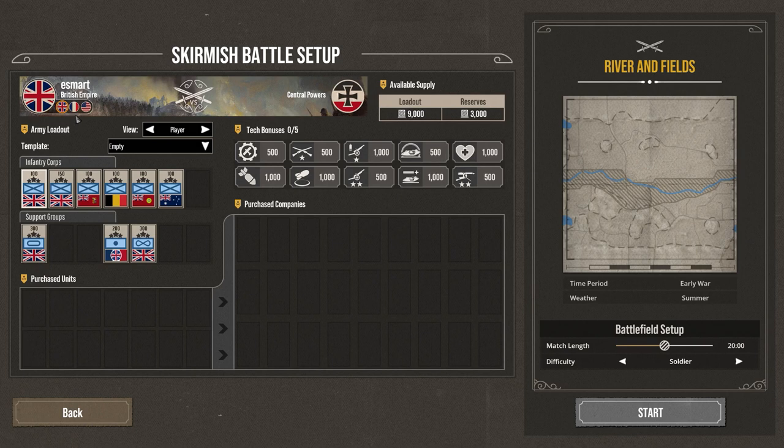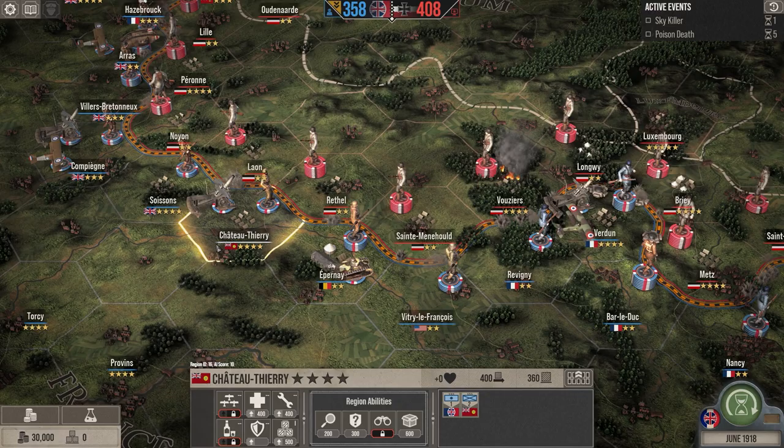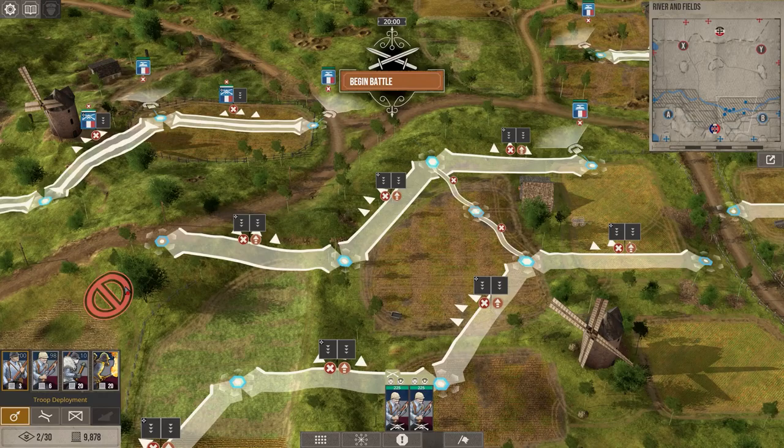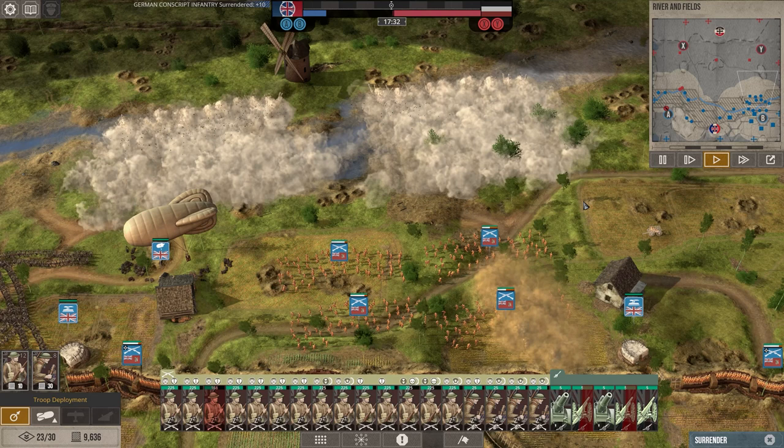As the Allied Nations, you have access to the whole host of countries that were involved from that side. The Allied Nations consist of different countries with different nationality bonuses, giving them access to different types of units and bonuses. For example, French troops are cheaper to produce because they're fighting in France. The Canadians get bonuses from their smoke barrages, and the Americans get bonuses from tanks.